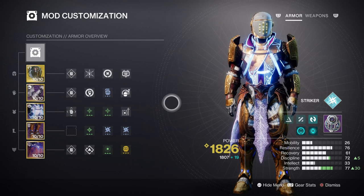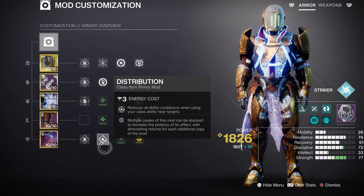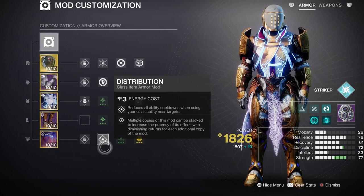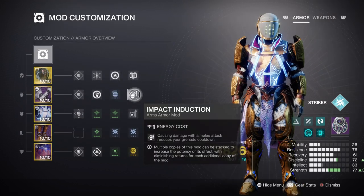To further help with the Strength stat, you can add the Distribution mod to get a 4% ability regen via class ability use. Discipline at tier 7 is also a good level to stick with, as we'll be using the Frontal Focus mod for a plus 30 towards our Strength stat, making it effectively tier 10 once in action. This should help reduce the need to use highly spiked armor. Although this build is more Strength-based, the Impact Induction mod will give us 20% grenade energy back from damaging a target with a 7-second cooldown. Add on Innervation and you get your grenades back fairly quickly, along with weapon perks such as Demolitionist.